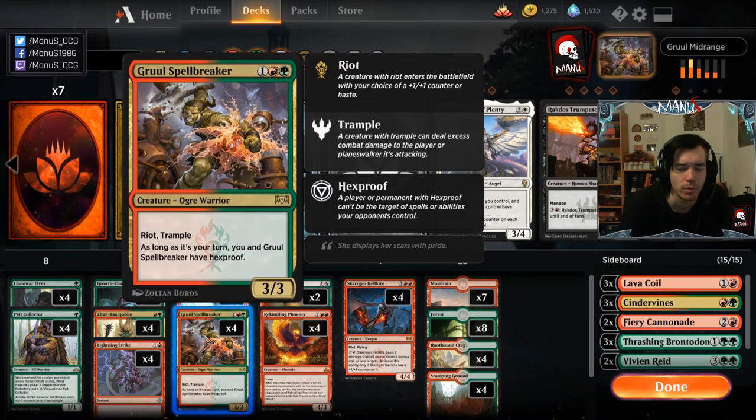Then we have Gruul Spellbreaker — an amazing card. When you're fighting creatures and blocking, you just play it as a three-mana 4/4 with trample, which is really good. When you're racing, you play it as a 3/3 trample haste. The hexproof also gives you hexproof during your turn, which is great against control — they usually have to take the first three damage right away because they can't kill it the turn you play it with haste. It also matters against Settle the Wreckage.